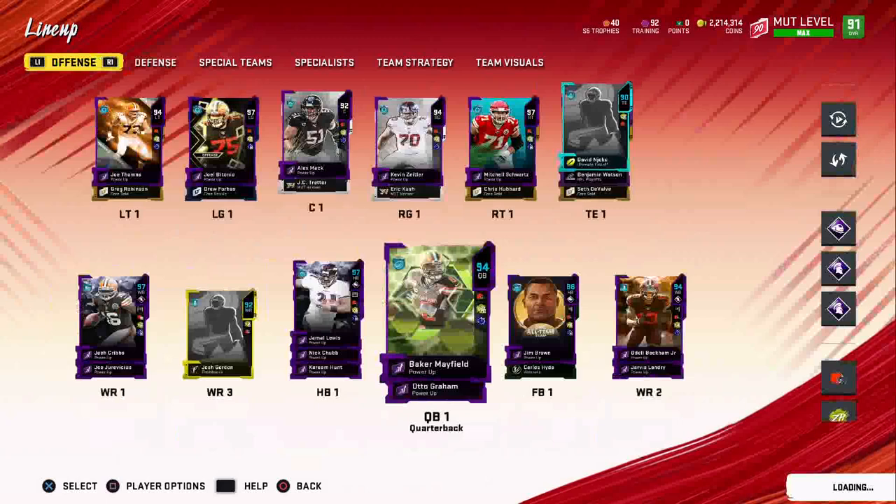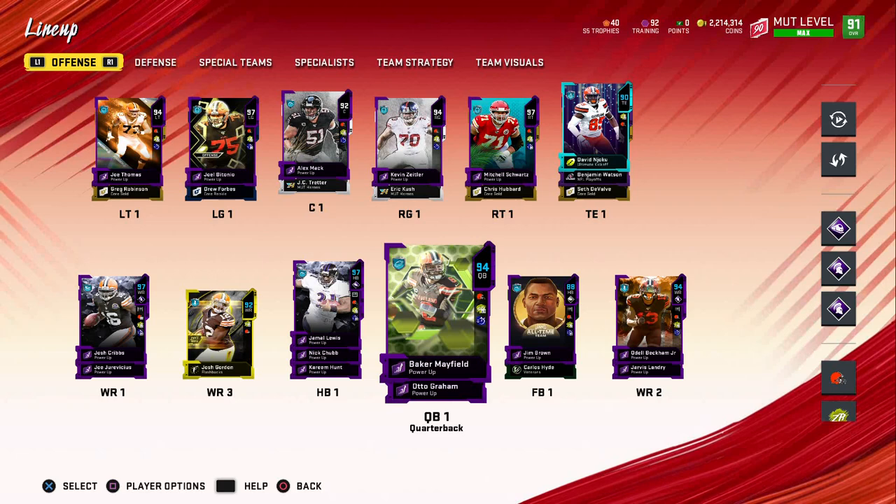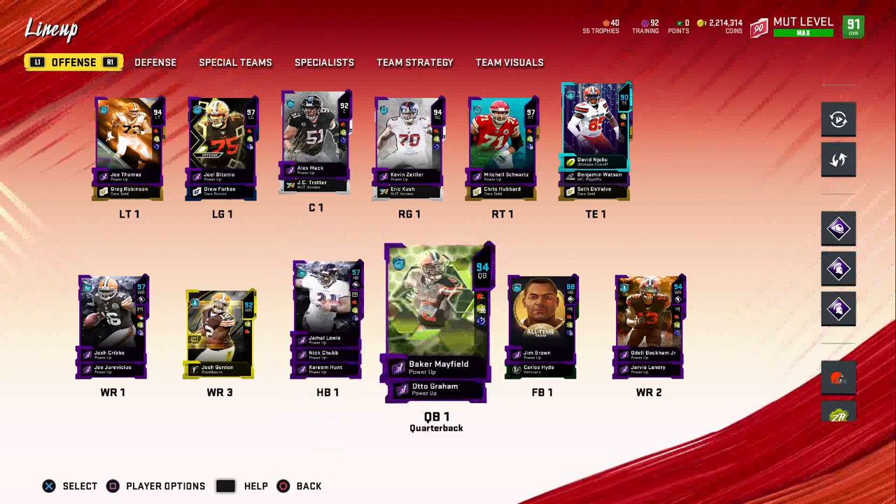Just to let you guys know, if you're considering powering up Baker, you do need his Epics card. I used a Power Pass on him — you either have to use a Power Pass or an Epics card. You cannot power him up with training, so just keep that in mind if you don't have a Power Pass ready — get one ready before you power up Baker.